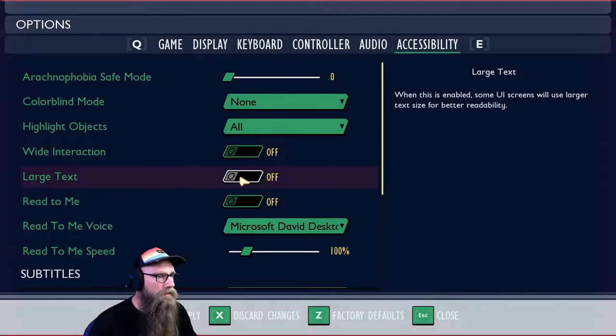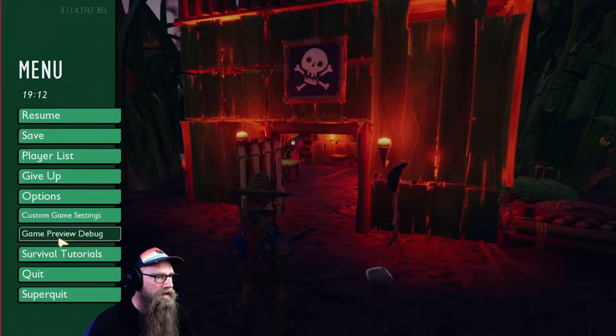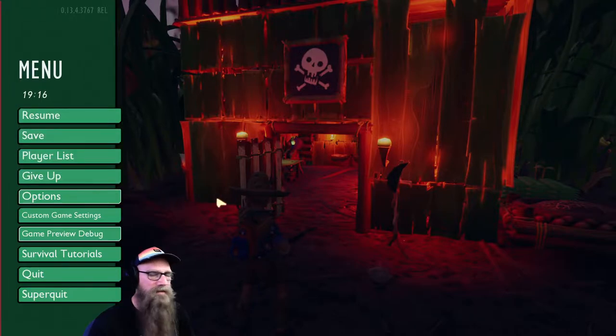The next feature is large text. Basically what happens is that all the stuff within the UI is going to be increased in size. You can hit W to apply the changes, X to discard, Z to go back to factory defaults, and Escape to close. So I'm going to go ahead and hit W and apply. It has increased the size of elements within the UI — in the menu I can see resume, save, player list, give up, etc. The text has increased.